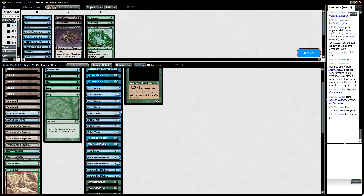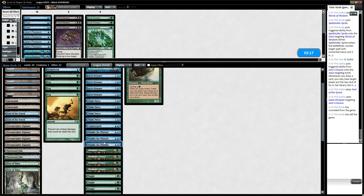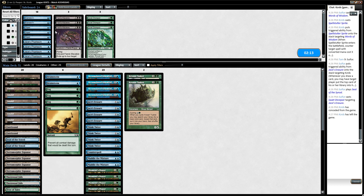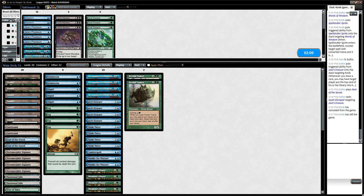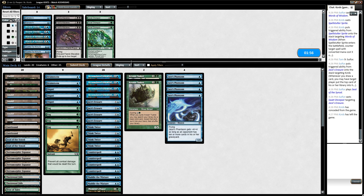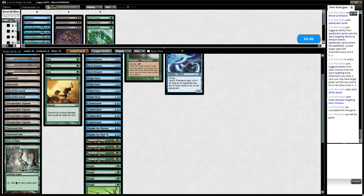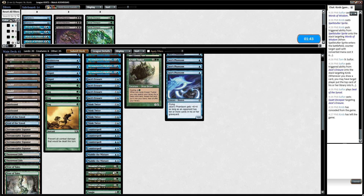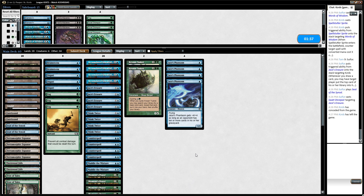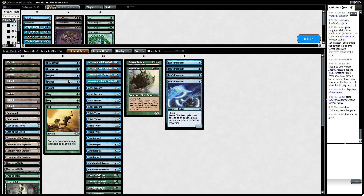For sideboarding, we'll take out Arcane Denial, take out Words of Wisdom, take out a couple of Muddles and a couple of Brainstorms, and then bring in Dispel. We'll bring in counterspells and Jace's Phantasms — we're at 61. I guess I could cut another Muddle. Maybe just a fog actually — yeah, that feels pretty good. We can land these early; they're going to get to 10 cards in their graveyard pretty quickly all by themselves. It helps if we get an early Erasure as well.